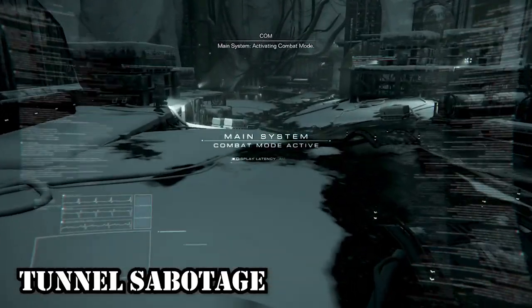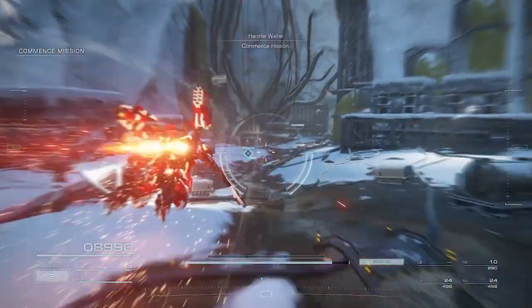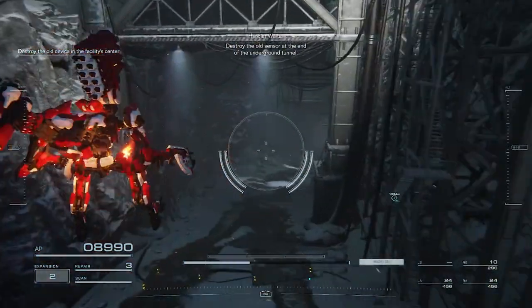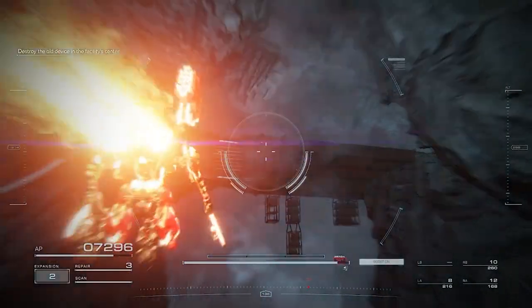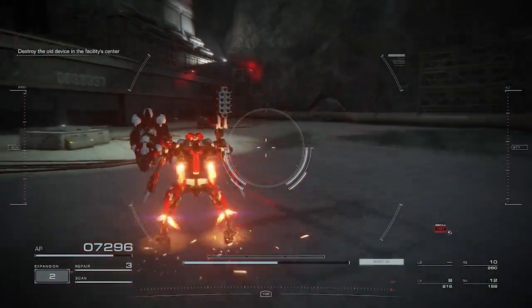Tunnel Sabotage is our next quest and it currently only has one chest, where you'll find the Nebula Plasma Rifle. Enter the tunnel and once you hit that second waypoint, there's a bridge across it — instead of going forward and deeper down the cave, look up, go on top of that bridge, and you'll see a lot of enemies there which will lead you to the chest.